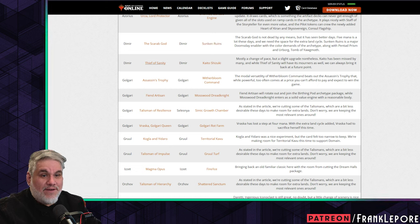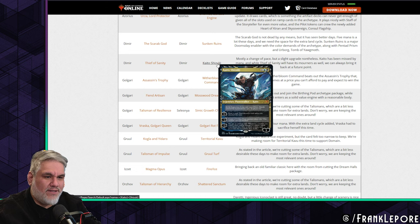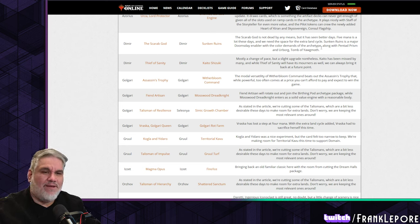Thief of Sanity is out for Kaito. I don't think Kaito does cooler things than Thief — Kaito just draws a card then discards, or negative two makes a 1/1 ninja that can't be blocked, and the negative seven you're never going to hit. Mostly a change of pace but a slight upgrade nonetheless. Kaito has been missed by many, and while Thief of Sanity will have its mourners, we can always bring it back.